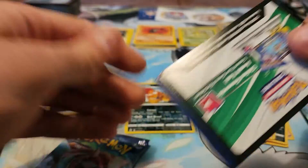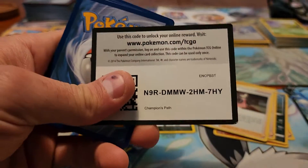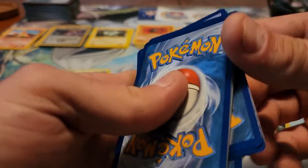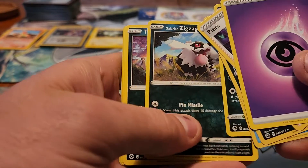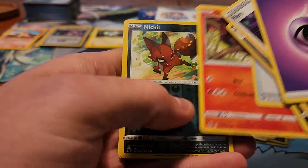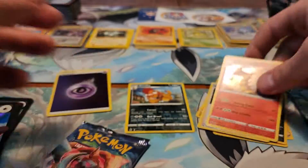I think the Shiny Charizard is my favorite card in this set. I'm not a huge fan of rainbow rare cards, but I would still of course love to pull the rainbow Charizard. Psychic Energy, Piers, Malamar, Sharpedo, Inkay, Galarian Zigzagoon, Trubbish, Full Heal, Sizzlipede, Reverse Holo of Nickit, and Centiskorch Holo.